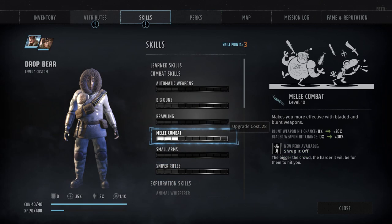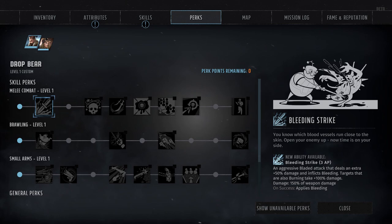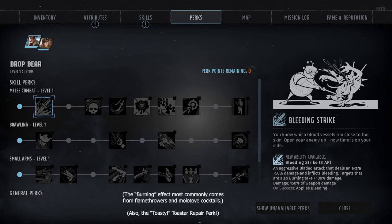Next up, we've got skill number 14, Melee Combat — another basic combat skill covering both bladed and blunt melee weapons, allowing the player to use them without penalty and granting a plus 3% hit chance per rank. Melee combat provides a fairly broad assortment of associated skill perks, split evenly over both bladed and blunt weapons. First up, we've got Bleeding Strike at rank 2 — a special bladed attack that costs 3 action points, inflicts plus 50% base damage, and applies the Bleeding status effect. It also inflicts plus 100% additional damage against targets suffering from the Burning status effect, which I'm assuming is intended to complement the secondary effects of Stunning Blow.